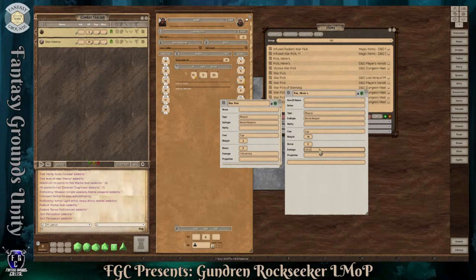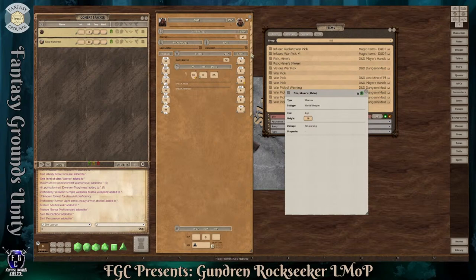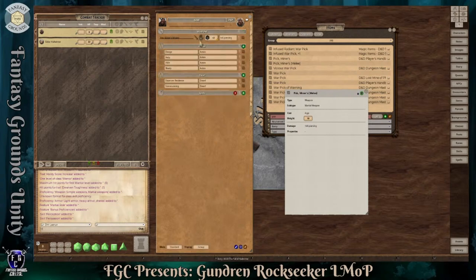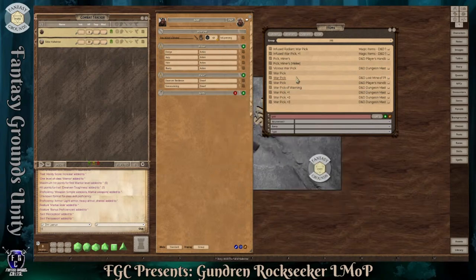Right now it says it's adventuring gear and a standard item, but if you change this to weapons, it changes these fields. So I'm going to put the damage as 1d6, there's no bonus, and the weight might be about 12 pounds. I'm going to put in parentheses 'melee' just so I know which one is which. So let me go to his inventory and remove the regular one because that's just a tool. The one I'm putting on his stat block could be used as a tool or a weapon — so it's kind of versatile. Now it's added the weapon up here as a weapon. There's no craziness to it, but we turned it into a weapon that we can use.